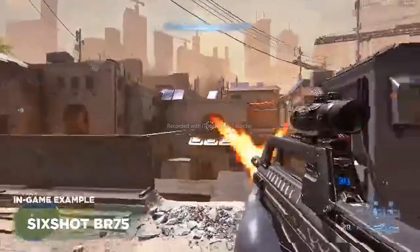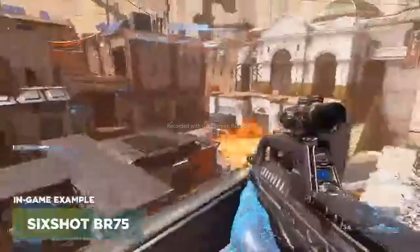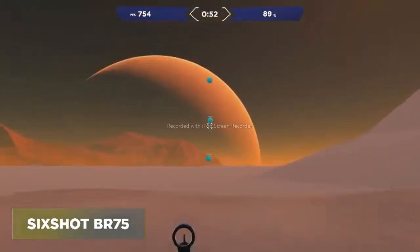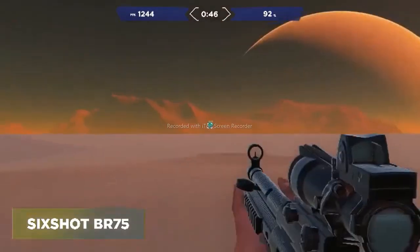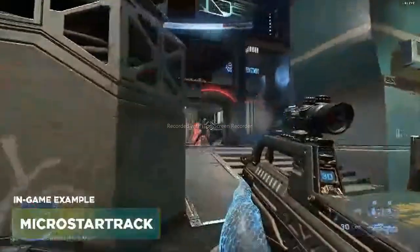The second task in the playlist is Six Shot BR75. It's similar to the previous Grid Shot task except the targets are going to be much smaller, so these are for those fights at long range when the targets are small and for those times when you're going for headshots. Same thing — it takes three bullets to kill a target, so if you miss one bullet or only hit it with two, it's going to instantly regenerate.